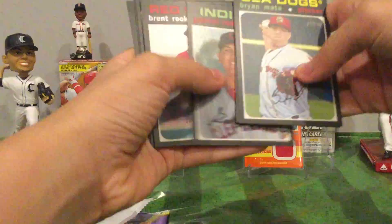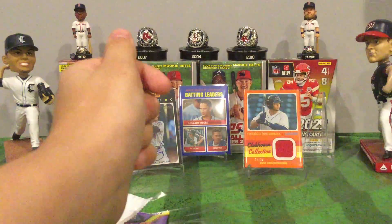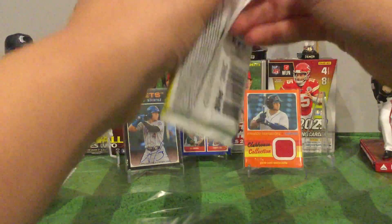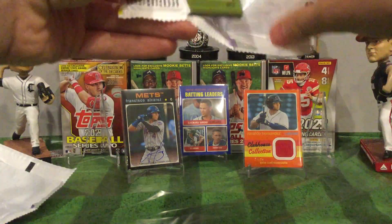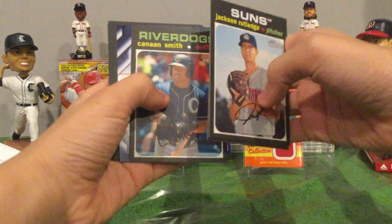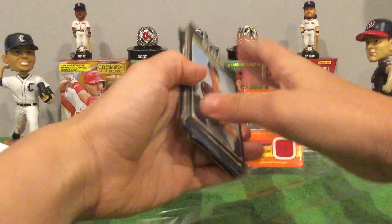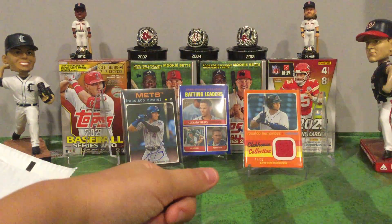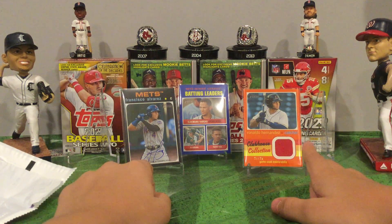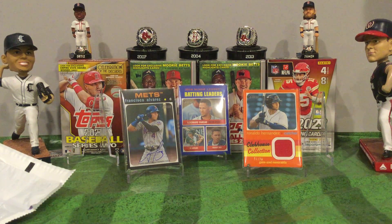Ryan Mata, JJ Blavet mini. Last pack — mojo baby! Sam Huff, Ryan White, and Ryan Wilson. So I hope you guys enjoyed this video. In the box we got Francisco Alvarez as probably my favorite card, a lot of Hernadas numbered out of 25, and that numbered card. Make sure you like and subscribe and we'll see you in the next one — peace out!